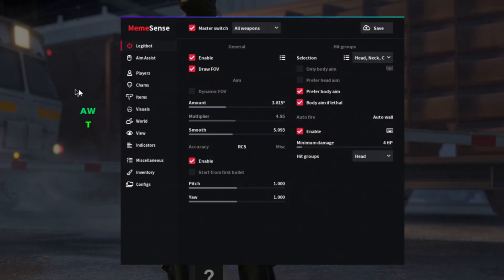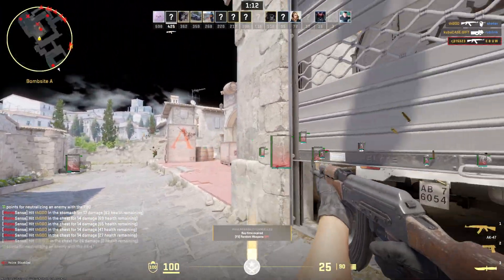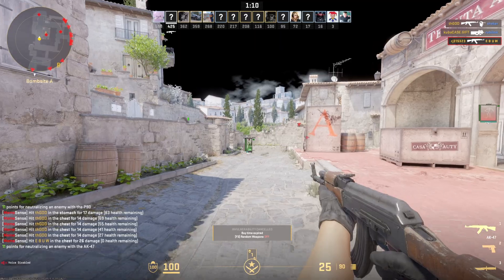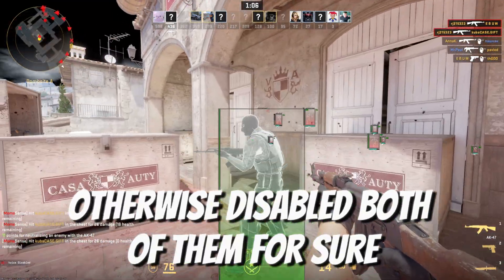There are indicators showing that these options are enabled. Use them only for legit HVH or when you want to rage cheat — otherwise, disable both of them for sure.